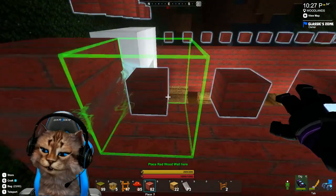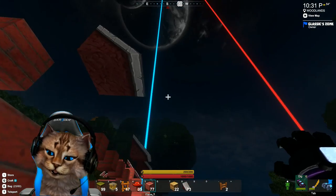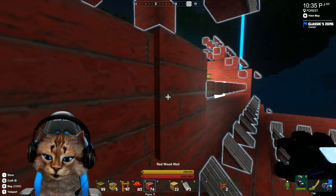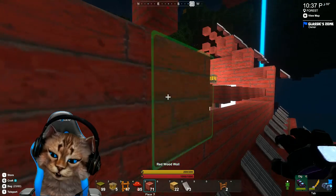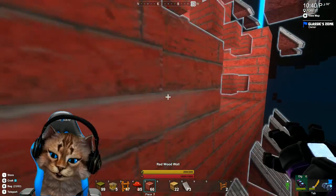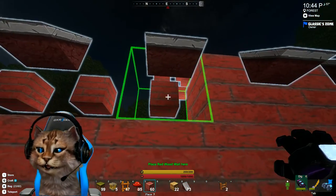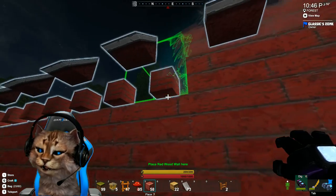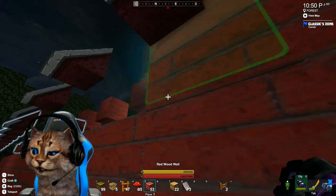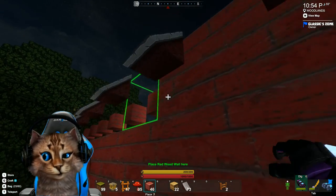Get those in first — then it should start to unlock the roofing tiles above, yeah it's starting to unlock — that's what I was looking for. Loving it. Looks like we're going to jump up another layer but I think we're getting pretty close to the top of the roof.